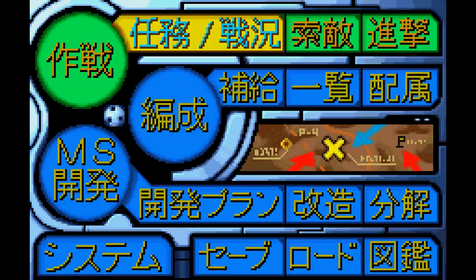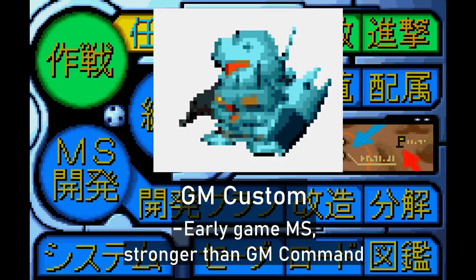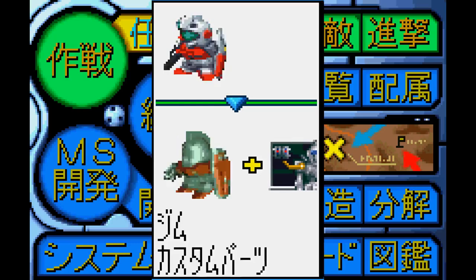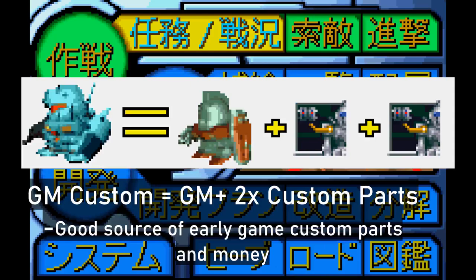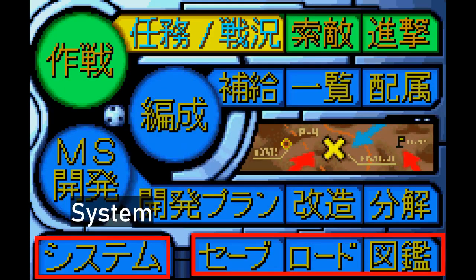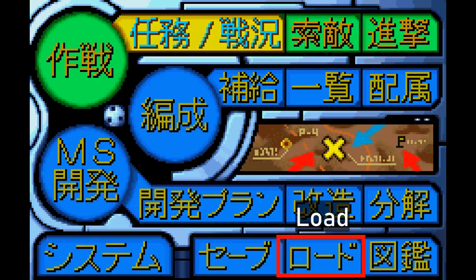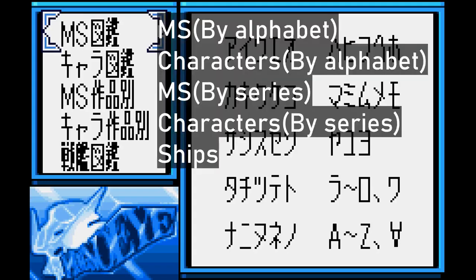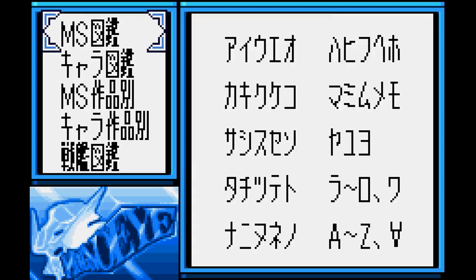Let me put it into layman's terms. Let's say you capture an enemy Gym Custom. This unit can be disassembled into a GM Command and custom parts, which in turn can be broken down into another stack of custom parts and a standard GM. Two stacks of custom parts and a GM. You can sell whatever you don't need and keep whatever comes in handy. That leaves the fourth and final tab, which is called System. You can save the game, you can load the game, and you can also view the unit gallery — it even lets you sort units, characters, and ships by alphabet and series, and it can be accessed anytime.